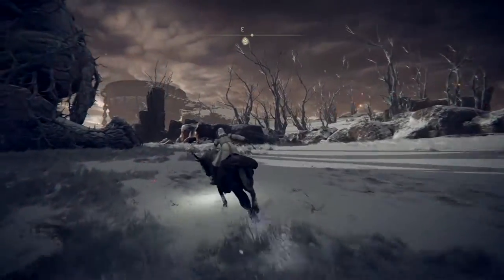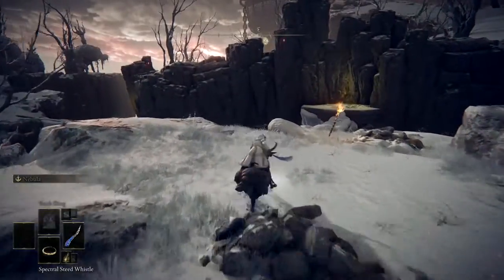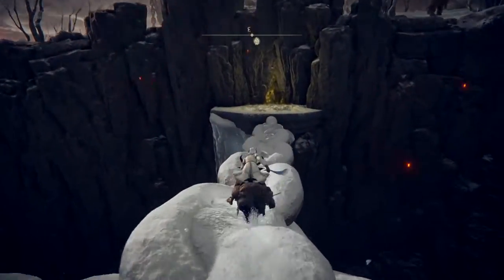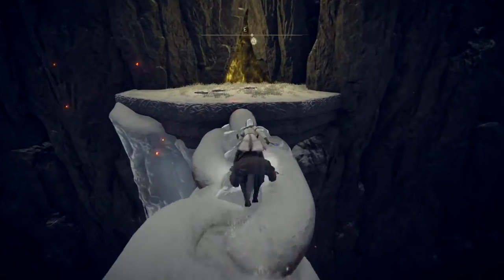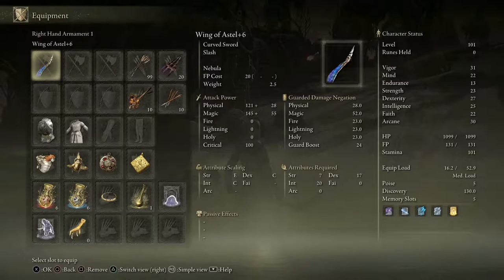The first thing you want to do is go to the Foot of the Forge site of grace, and from there head to the fire giant arena across this bridge right here, onto this place, and then onto the Forge's arena right here.